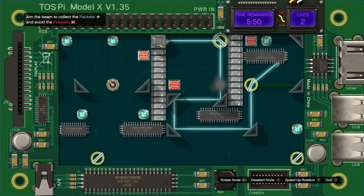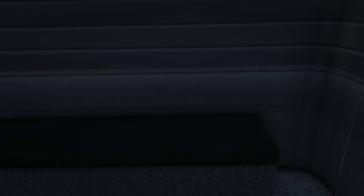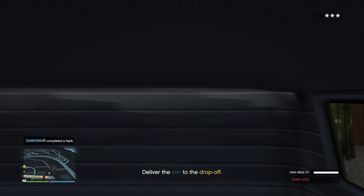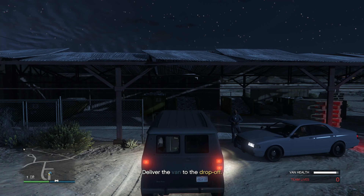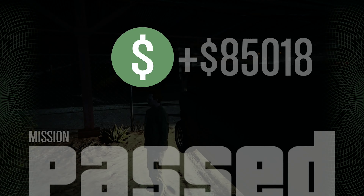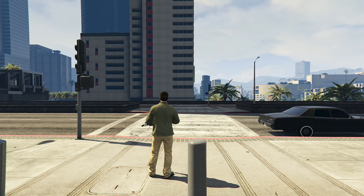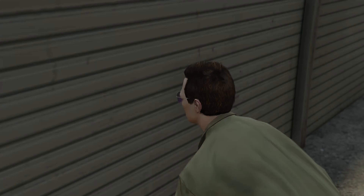I'm in the back of a van in the middle of nowhere. Now I have to hack the bomb so it doesn't blow up and kill me. Hacked it — never mind, there's more. Hacked that one too. I completed the hack, now I need to deliver this van to the drop-off. Delivered — mission passed!